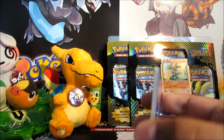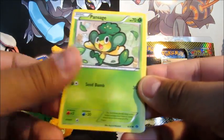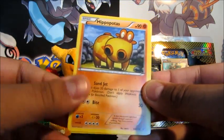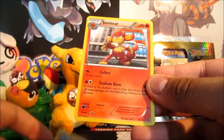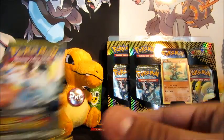Alright, so if I even get the things I need for a change it would be nice. Okay so we've got Grimer, Pansage, Meowth, Growlithe, Hippopotas, Arcanine, Minccino, an Arcanine, an Arcanine Reverse. Oh it's a Simisear with a Monkey — a monkey to start off the day.